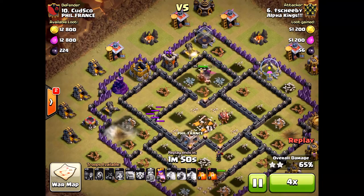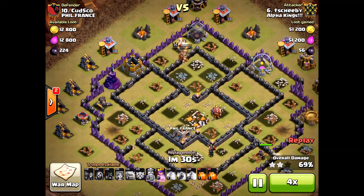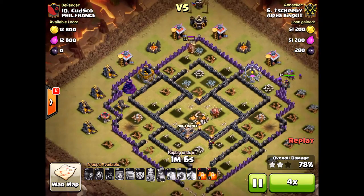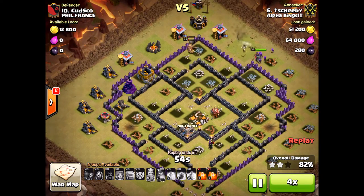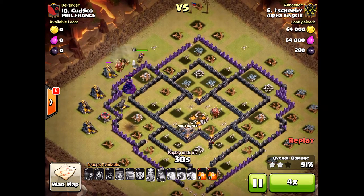This attack was actually very scary — he would have lost if his king had not stayed alive. Without the king, he wouldn't have had enough time to clear all the structures. But luckily the king stayed alive to deal more damage and speed up the process; otherwise the queen wouldn't have had enough time either. That extra 30 seconds without a doubt made this three-star happen.